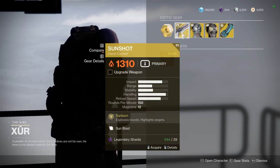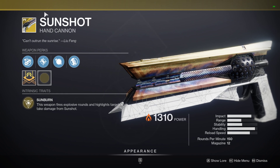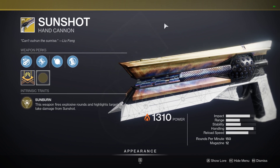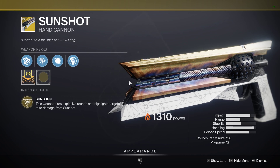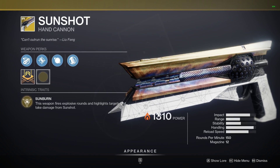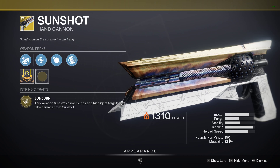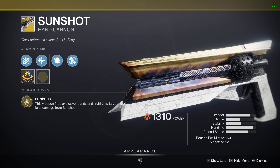The weapon of the week is Sunshot — it's been a while since he sold this one, back from the Red War campaign, initially based off Fatebringer when it was first introduced. It has the intrinsic trait Sunburn: the weapon fires explosive rounds and highlights targets that take damage from Sunshot. Targets killed with Sunshot explode with solar energy via Sun Blast. It's the only 150 RPM hand cannon in Destiny 2 to retain that RPM.